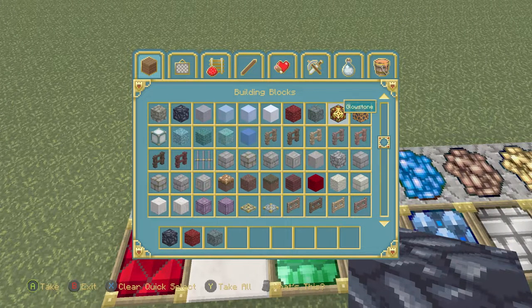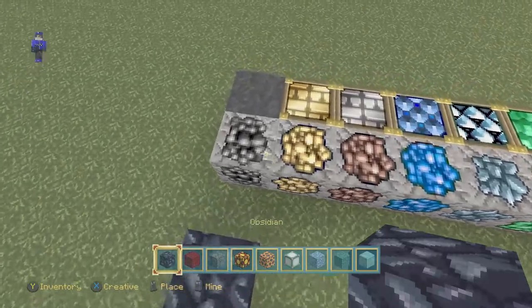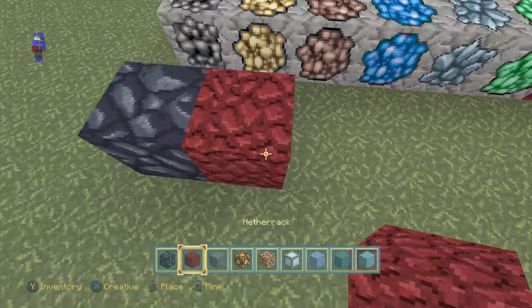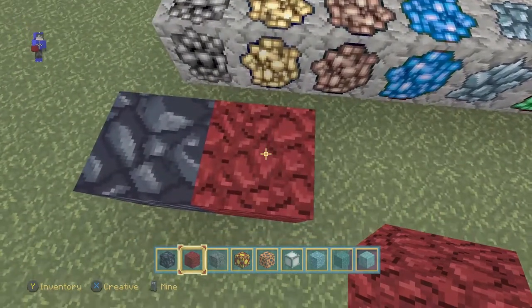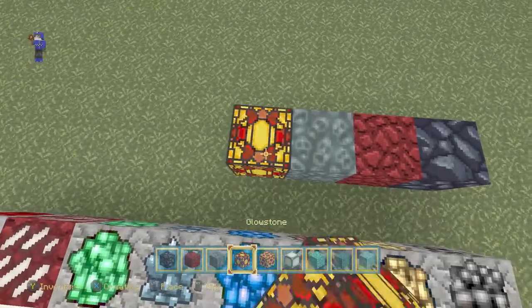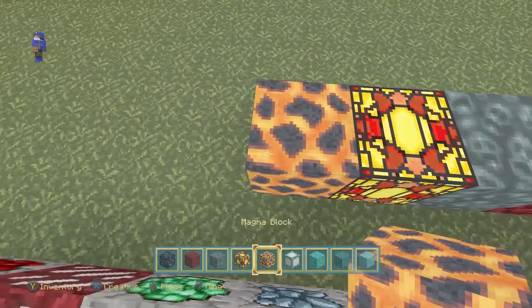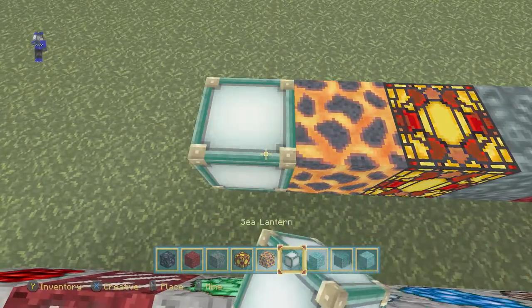Let's look at obsidian, netherrack, soul sand, and some of the different biome blocks. Obsidian looks like it would actually be a different version of coal. Netherrack looks more or less the same — kind of like the red surface of Mars. Got soul sand — very creepy, as usual. Glowstone actually looks like a lamp if you ask me.